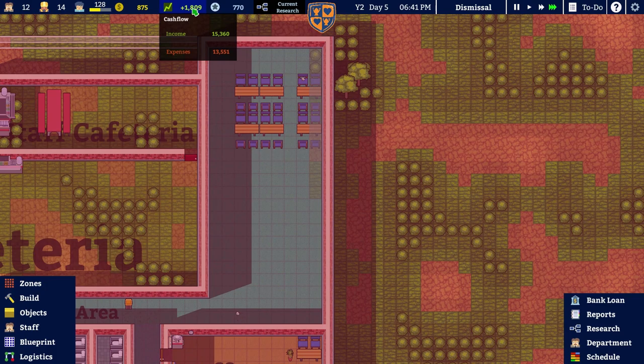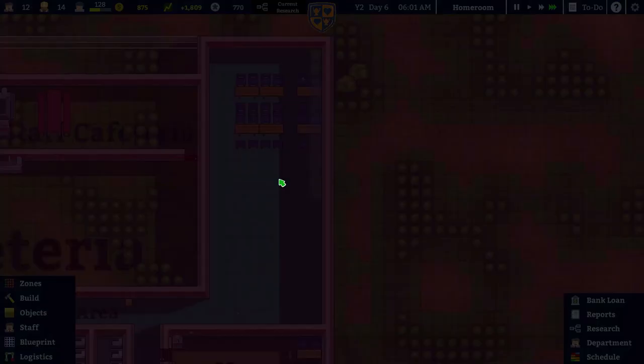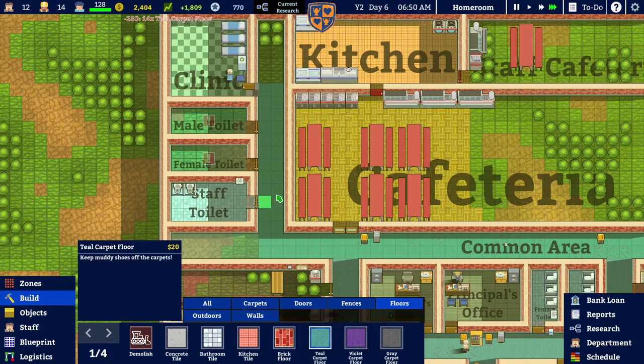They didn't quite finish that in time but I think we'll get there. We'll get that done next time and we're going to go to the end of day five, starting day six. I should possibly check how the students are doing. But first — can I have a big pile of money? Anytime you like. Well, a mediocre pile of money then — that'll do.